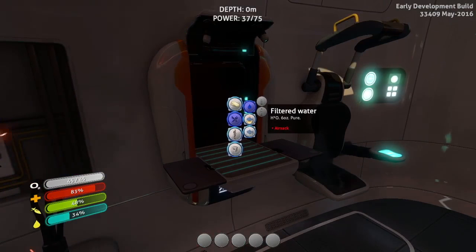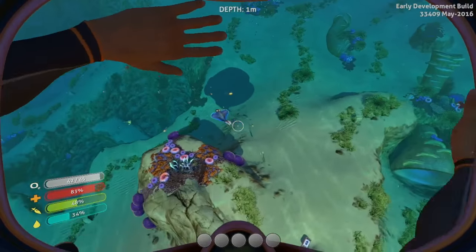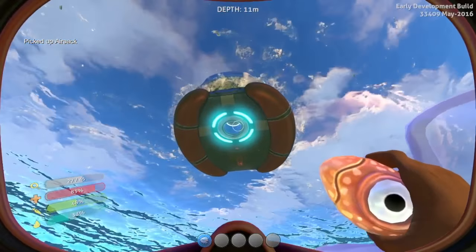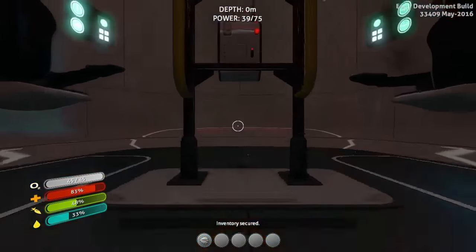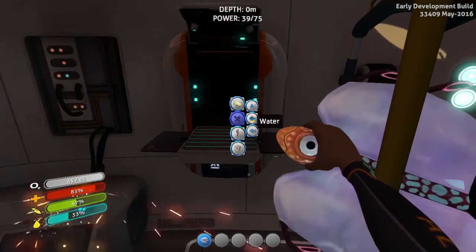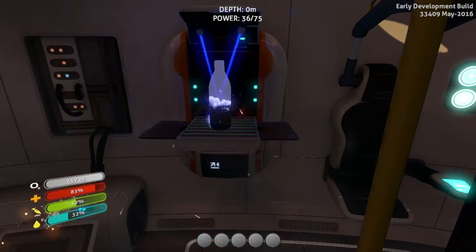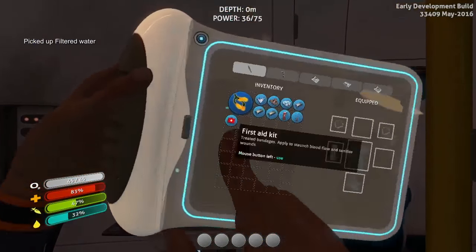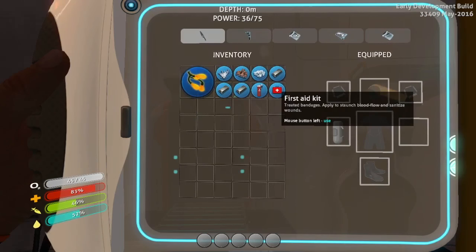Bleach or an air sack — filtered water. All right, we can get air sacks, we know how to get those. There's an air sack, let's try this out. Let's go get some filtered water. Sustenance, water, filtered water — easy enough. Look at that, we made ourselves some water! Plus 20, six ounces pure. There we go.